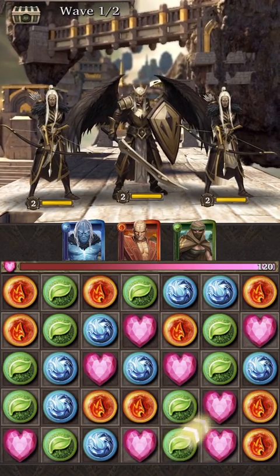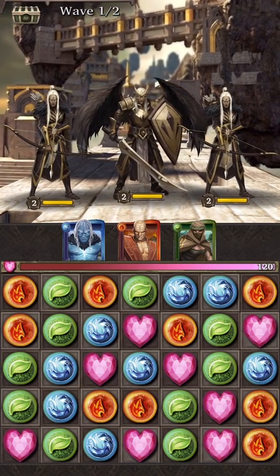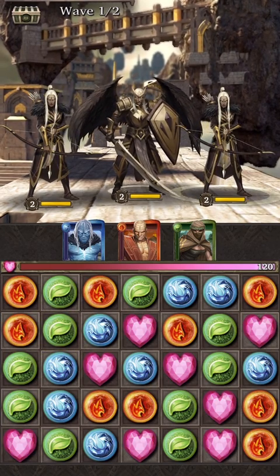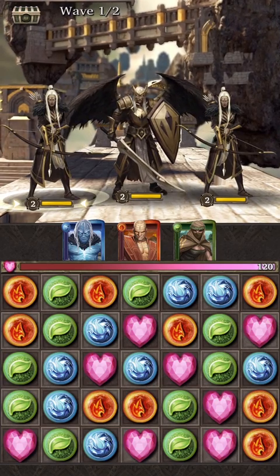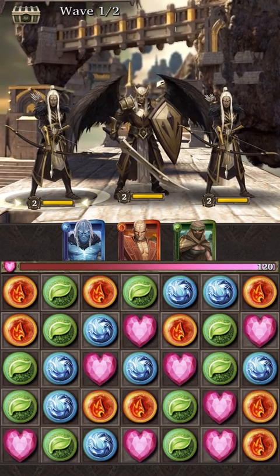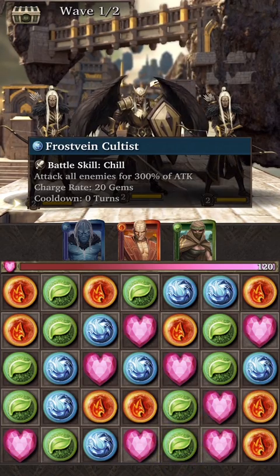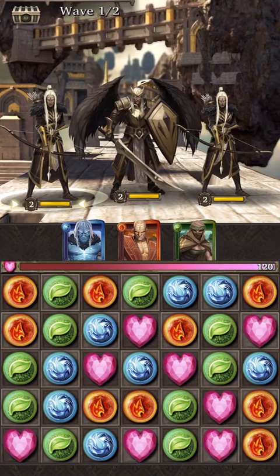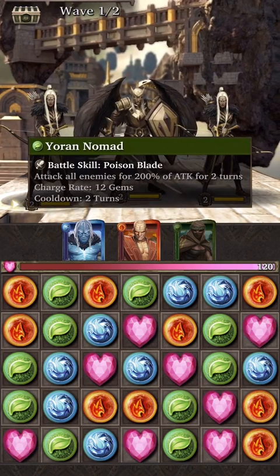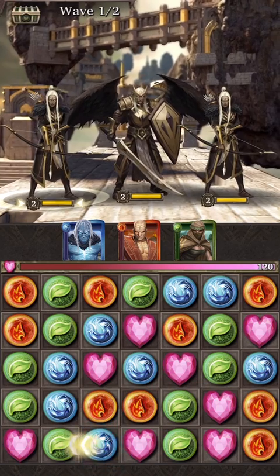This is the first place they'll take you. Immediately they put you in a fight and introduce three types of heroes. You have your enemies here, and these are your heroes that you start with that you can use to attack. You have a blue unit here, and each color represents an affinity, or in this case an element. Blue represents water, red represents fire, and green represents earth. All of these units will have strengths and weaknesses against different colors.